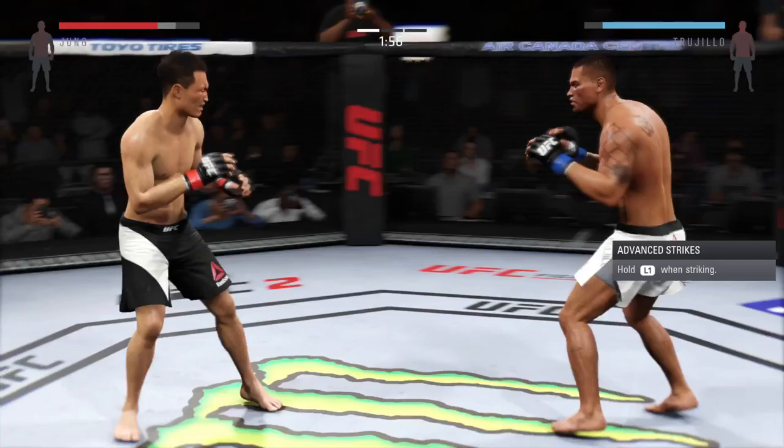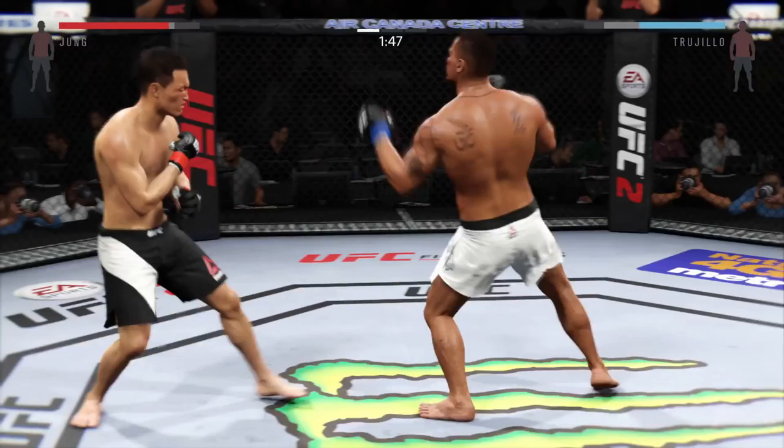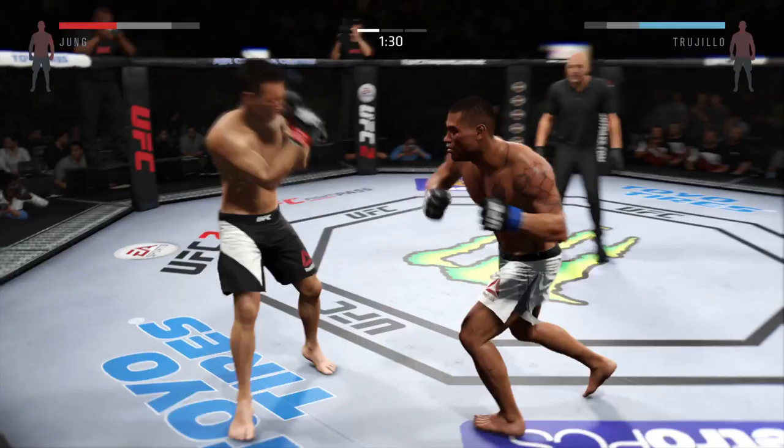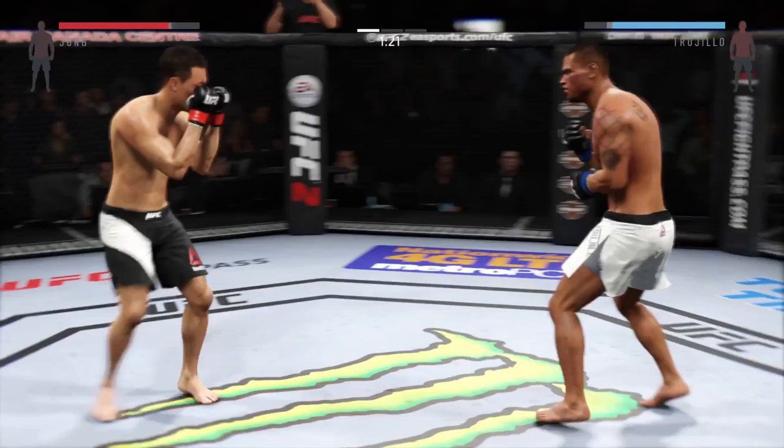That huge head kick was blocked. Jung with a good knee to the body. He tries to take him down with a single, but doesn't get it. Head kick — oh, there he connected. Nice kick to the midsection. Both men landing in that exchange.